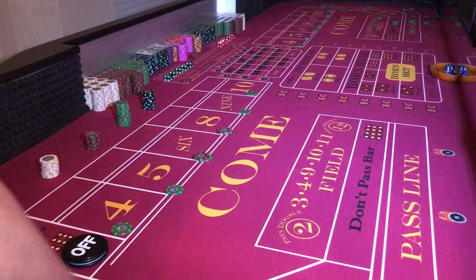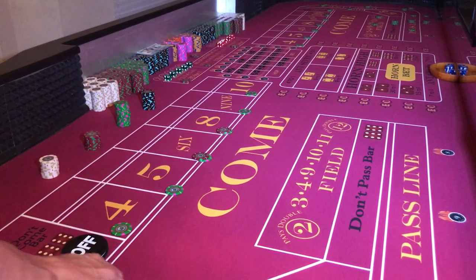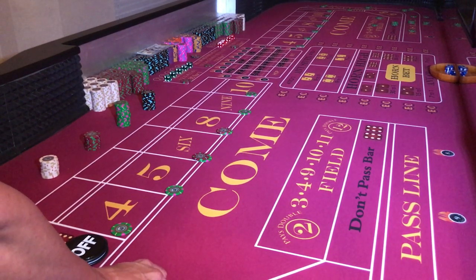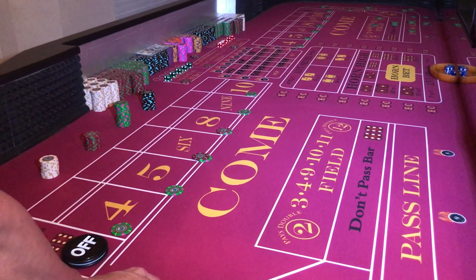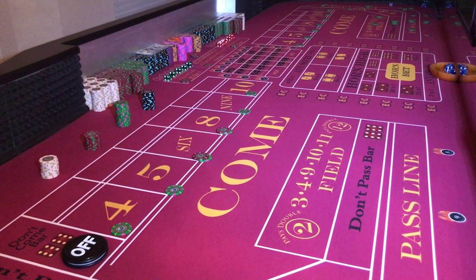Everybody at the table is always nervous because they bring more than they can afford to lose. I look at it and say bring what you can afford to lose and have at it — minimize your exposure is what I try to do. Alright, the dice are out and I'm going to get set up and see what we can do.